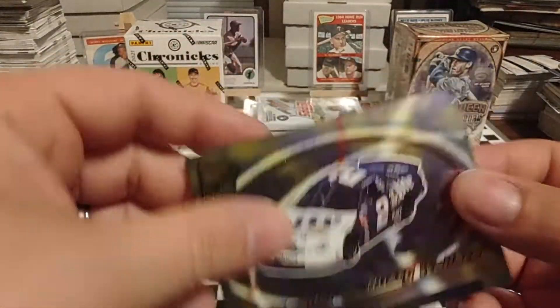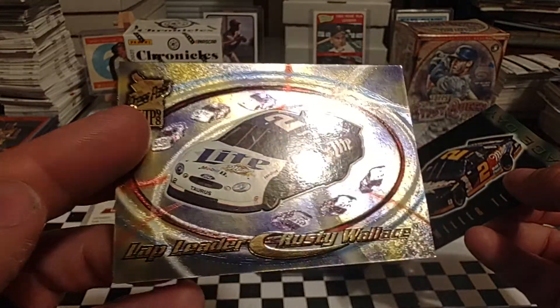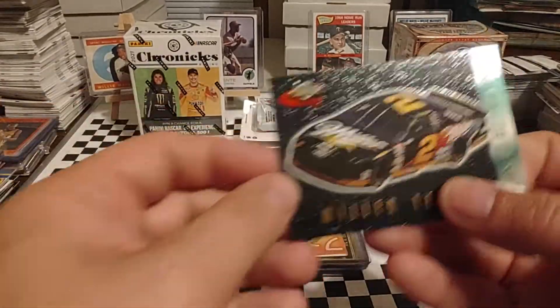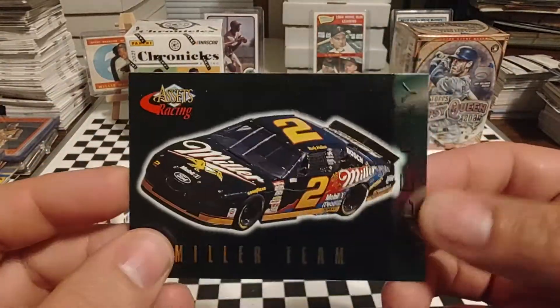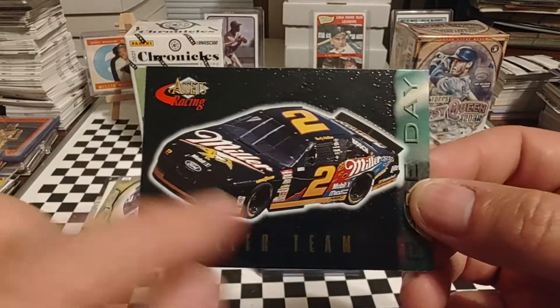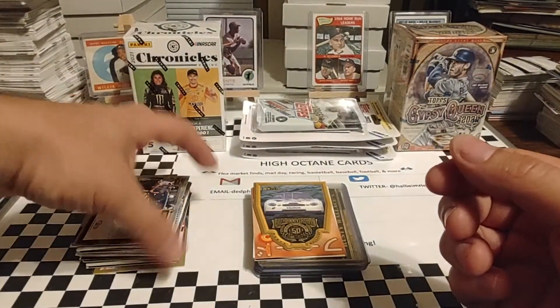I'm going to kind of zip through these a little bit quicker. We have a VIP — Lap Leader. Just a nice looking card, front and back. Then we have an Assets card. I thought this was a neat card, just the way the texture is on that card.